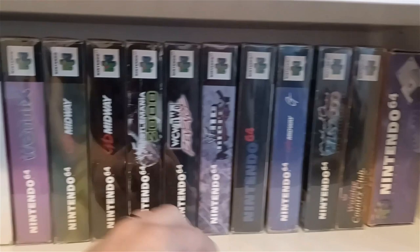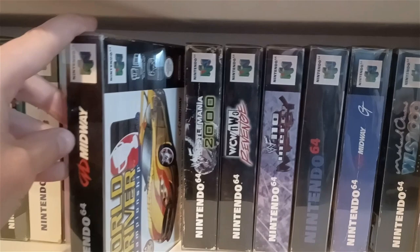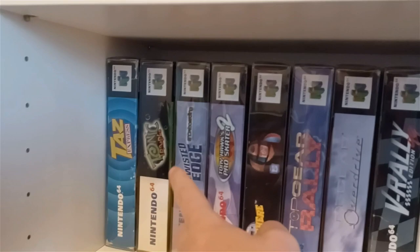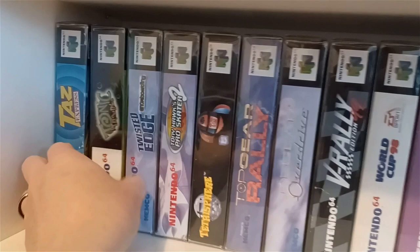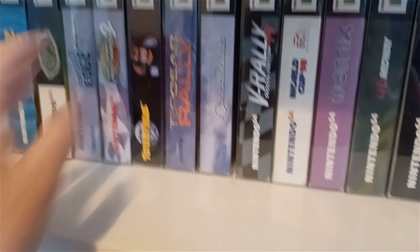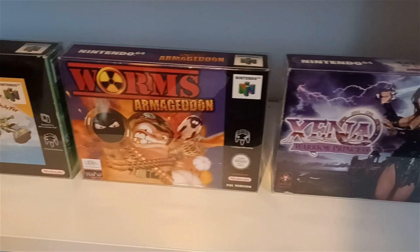Going across we have more titles — some of them don't actually say what the games are on the spine so you have to pull them out to see. Wipeout 64, some Top Gears, Taz, Tony Hawk's Pro Skater 2 — brilliant game. Tonic Trouble — another Norwich find in immaculate condition. We also have Worms Armageddon, Xena: Warrior Princess, Yoshi's Story, and of course those loose controllers.